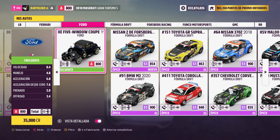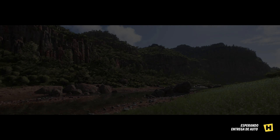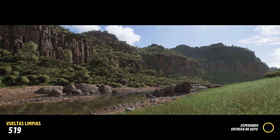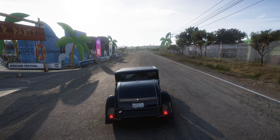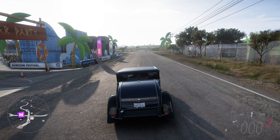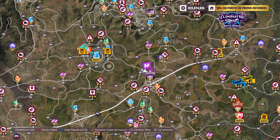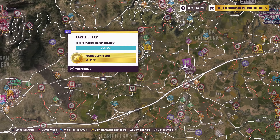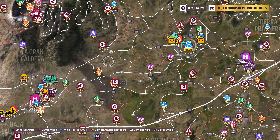Yo voy a echar la foto con este, que es el normal. Ahora lo que sea de Colina Árida. El mural de Raúl Urias, este me acuerdo que le habíamos hecho otras veces. Es un despiste porque veis que pone aquí Colina Árida.